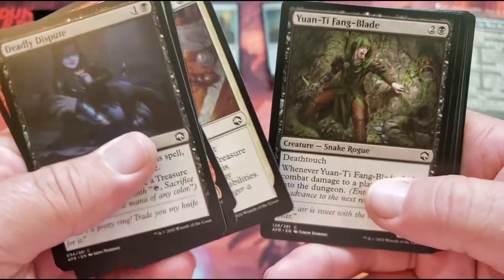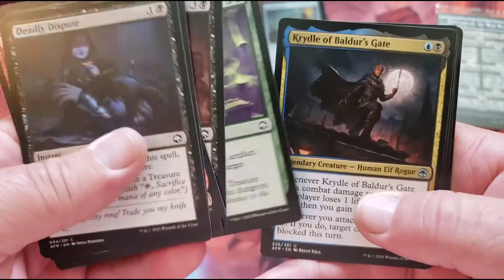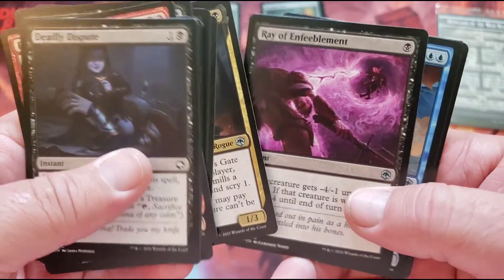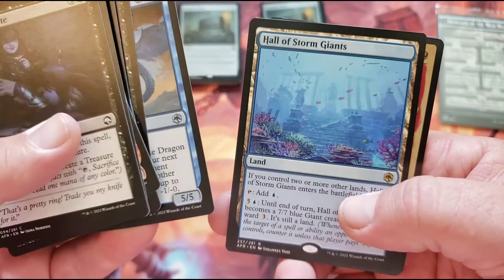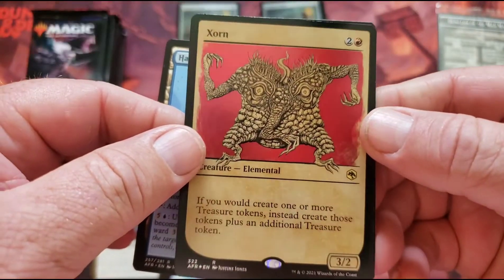Shepherd, investigator, containment, blade, skeletons. I'm still feeling a little bit under the weather. Okay, hail. And we got a foil — Zorn.